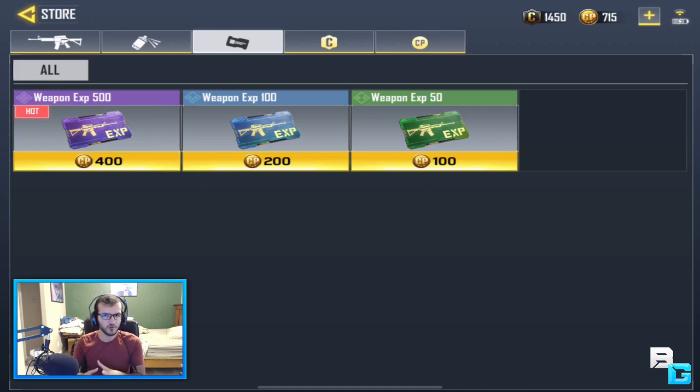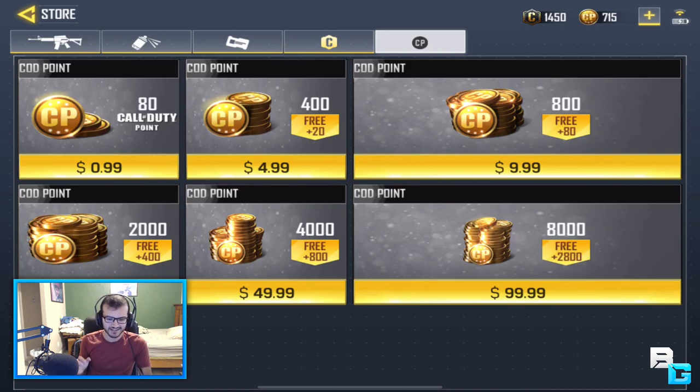Now there are a few ways to get these. One, you can use real money — I do not recommend this at all. You can use COD points, and COD points you only get with real money. So let's say you want the 500 XP one — that's 400 COD points, which is about $5. Totally not worth it.